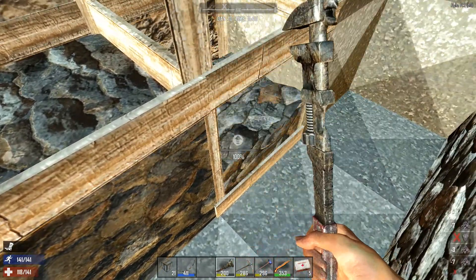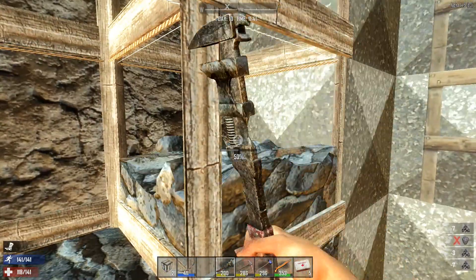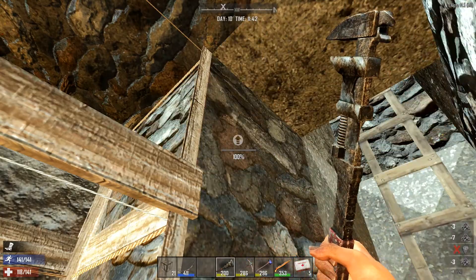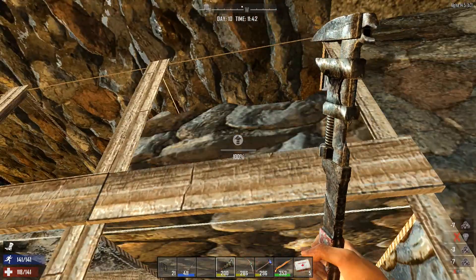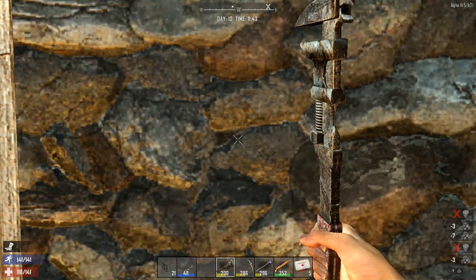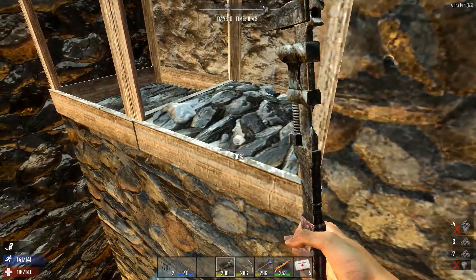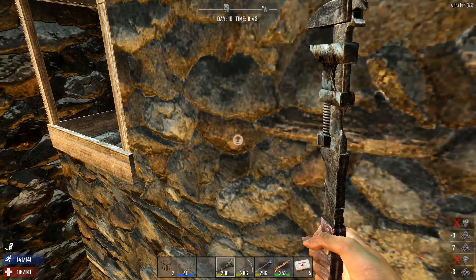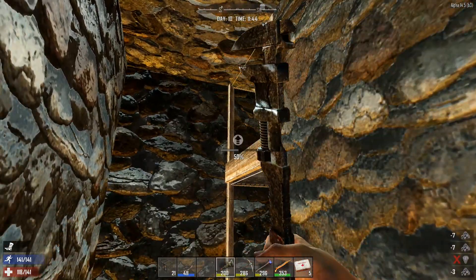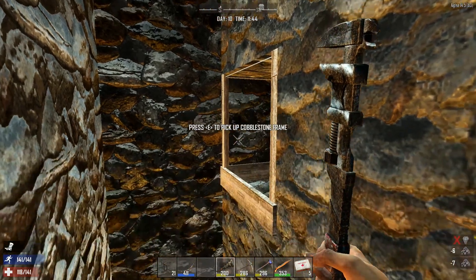It's just a shame that the other stone types like the flagstone and the brick aren't as durable as the cobblestone. Granted, you do have to do a lot more to cobble and use a lot more resources in replacing it, but it would still be nice to have an alternative besides cobble or the cement line.